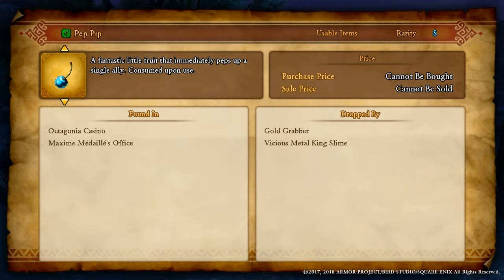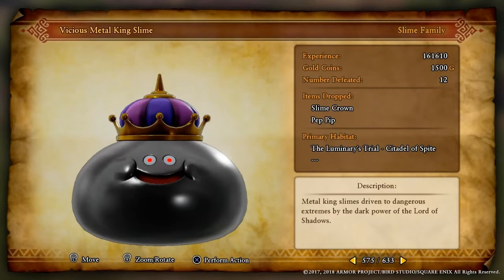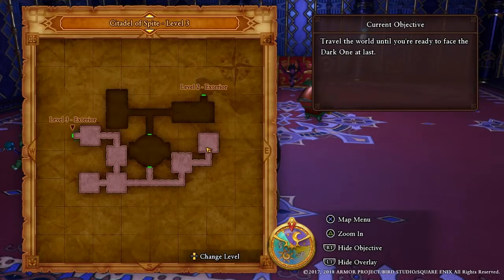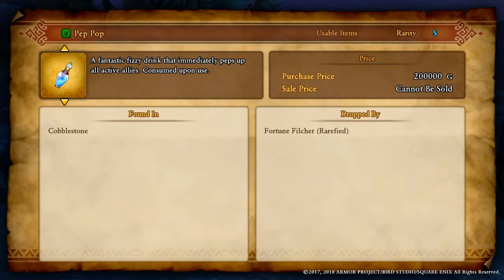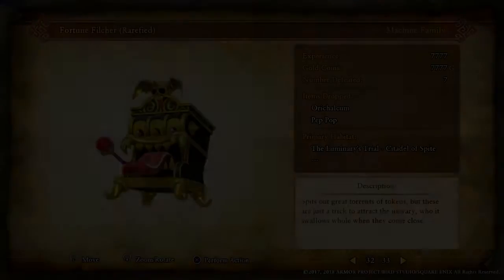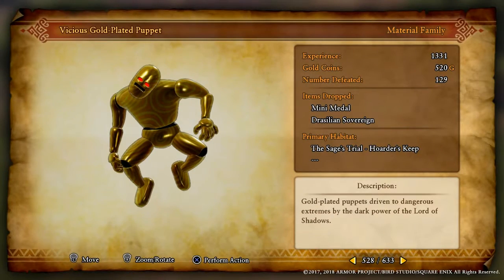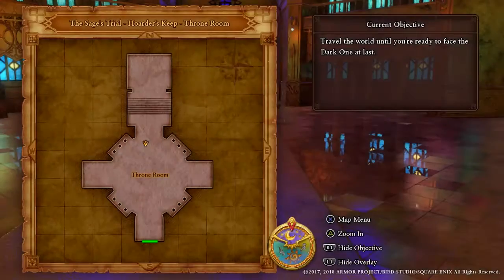This is the guy I farm and he's in the trial — mostly in the third level. Even where the Pep Pips are, he's mostly everywhere. Pep Pips — you'll just see him a lot. This is how you farm for Pep Pips as well — buy these two different things. This is a good place to farm: it gives you more gold, it gives you more Pep Pips. I've gotten like 64 just doing it. You can even buy it if you have Mini Metals, or you can purchase it at Cobblestone.